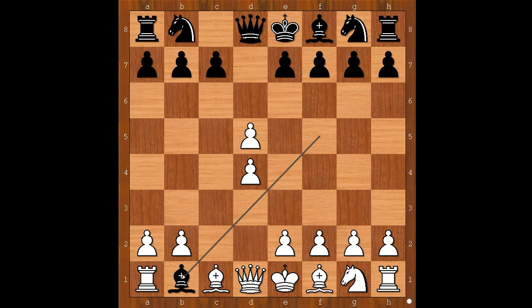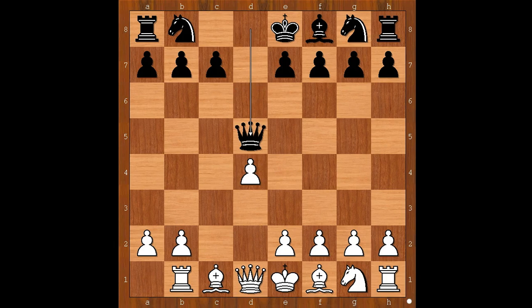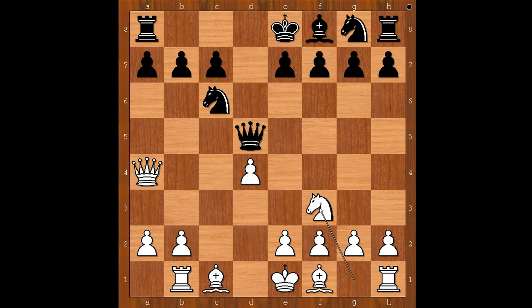In our game we have rook takes bishop on b1. Queen takes pawn on d5. And now queen to a4 check. Knight to c6, knight to f3. Black to move — Miladinovic played e5. d takes on e5. Perhaps knight to e5 would have been a better move. d takes on e5 was played. Bishop to b4 check, bishop to d2 blocking.